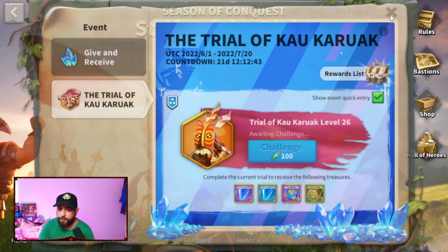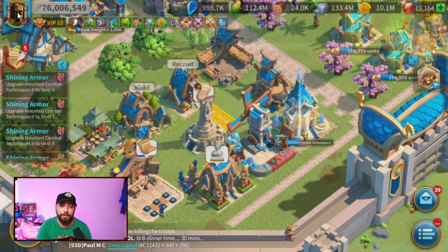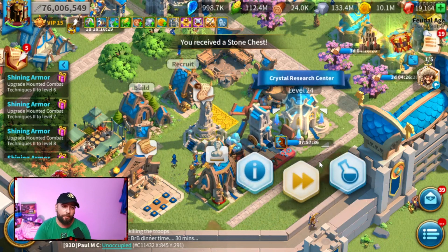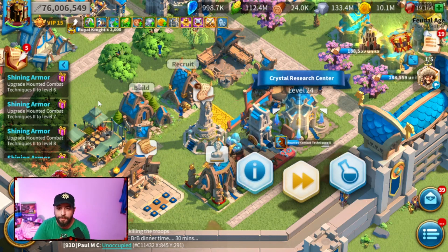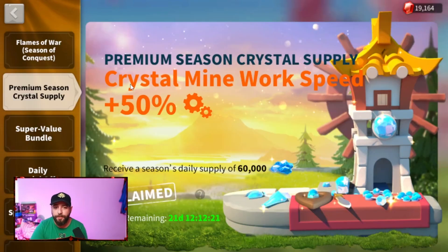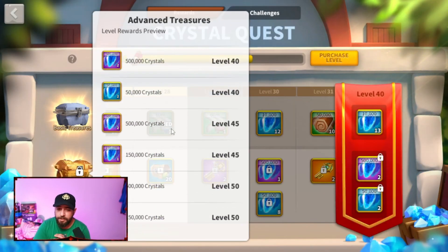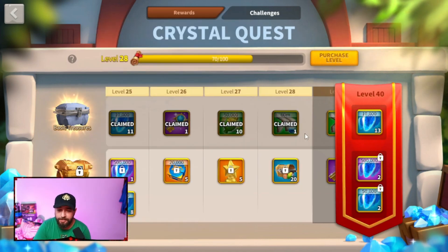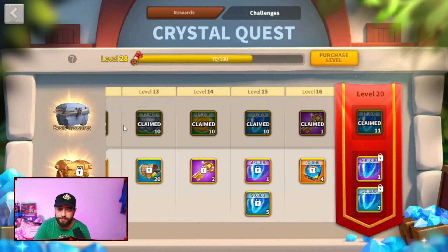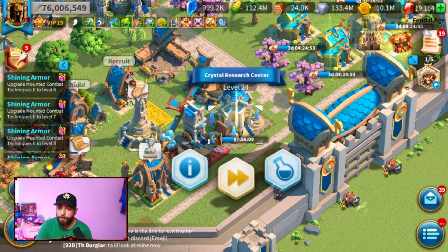With the addition of Trial of Kahar and this loose crystal technology, it is so much easier to get crystals and upgrade your crystal tech for very low spenders. If you're wondering what to spend on, the best option is still the premium season crystal supply. The second best is only $15 and gives you a lot of crystals — crazy value. I may purchase it at some point.